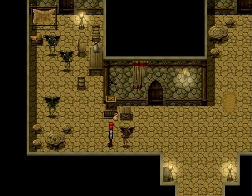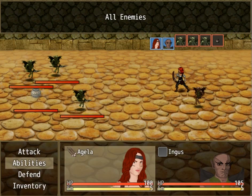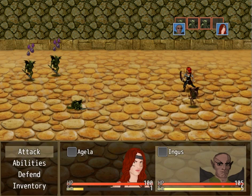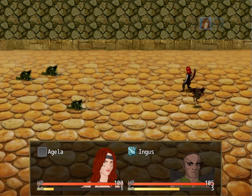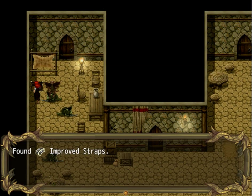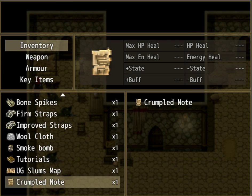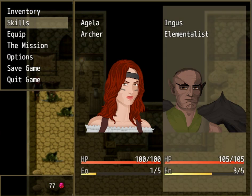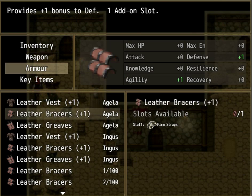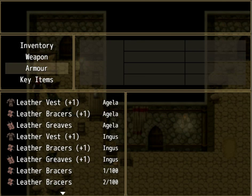There are guys over here — three Ink Brigands. Well, you're doomed. That's one way to do it. Easiest fight in the world. Improved straps, plus two. Let's hand that over to Ingus. Oh, I can't — okay, never mind.